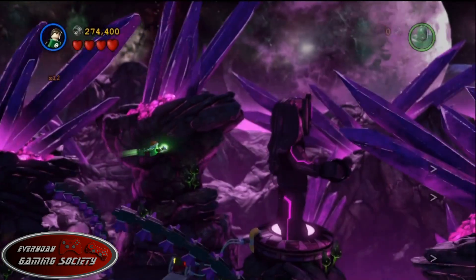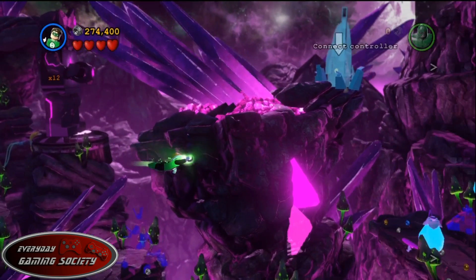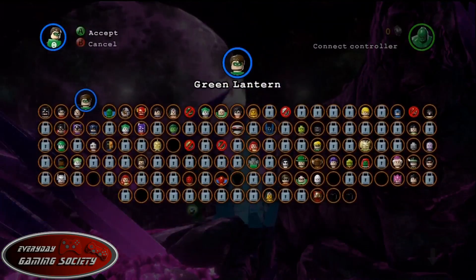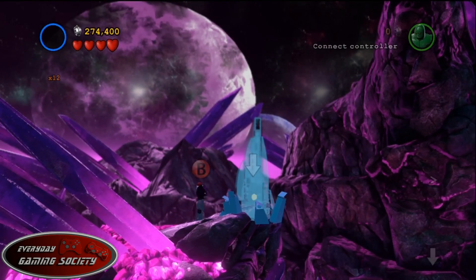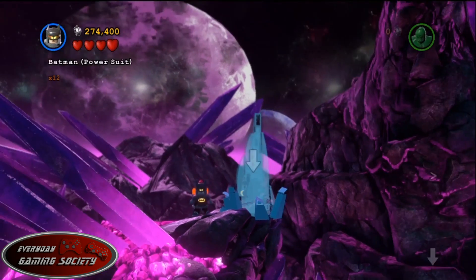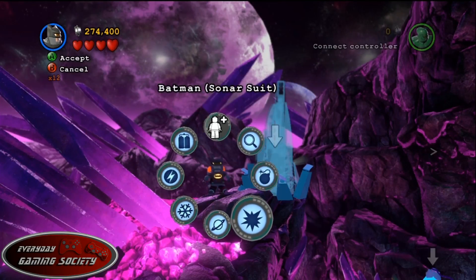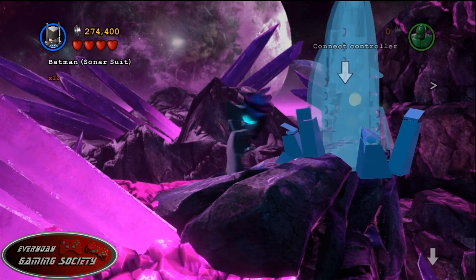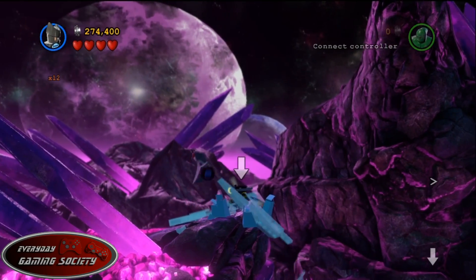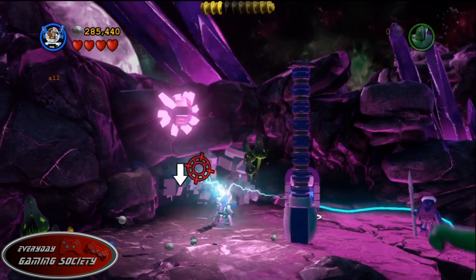Minikit number three is pretty simple too. Fly up in the same area and you'll see an outcropping with a see-through crystal. Switch to Batman or anyone with a sensory type that can shatter glass, and pop it with your sensor gun. You just shattered the glass — boom, minikit number three.